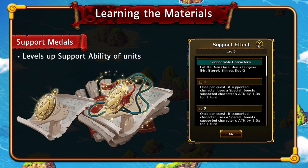Support ability levels can also be raised using a duplicate unit — you have to use that same Blackbeard on the same Blackbeard to get a support ability level up, and that guarantees one too. Note that dual units do not have support abilities.